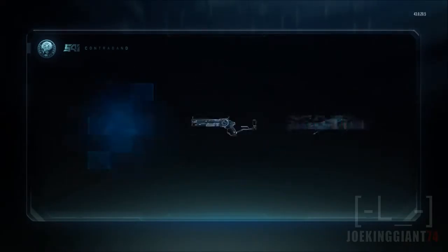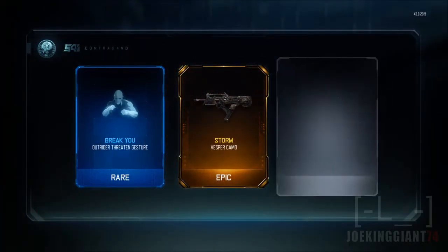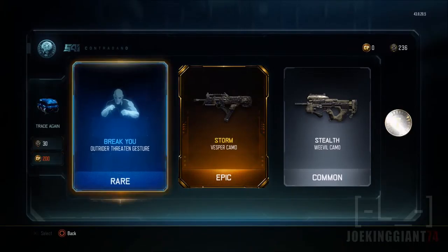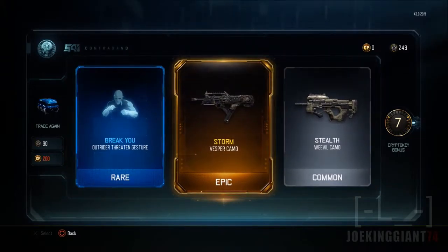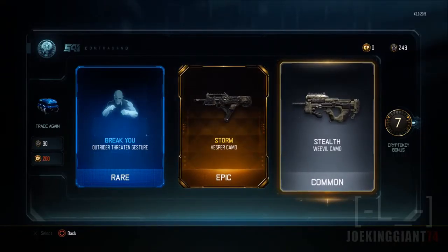We're going to be opening two more supply drops and let's see what we get — hopefully we get some awesome camos. We got ourselves a taunt for the Outrider — the 'Threatened' gesture. I do use the Outrider a lot depending on how I feel like playing. It allows me to spot enemies right there and then with a specialist attack. We also get ourselves a Storm camo — it's epic — and a Stealth Weevil camo.